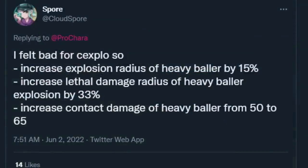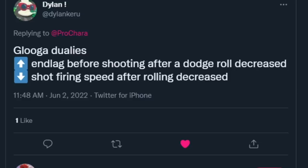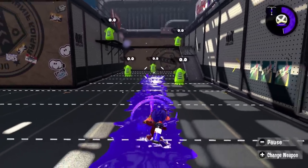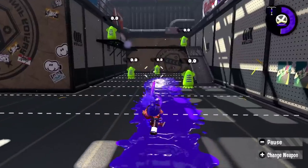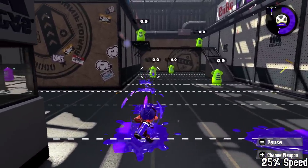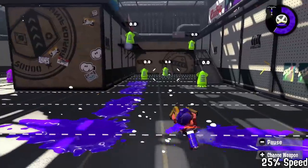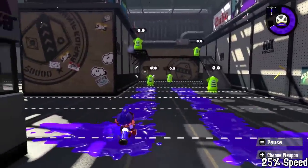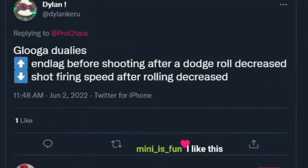Glooga Dualies: lag before shooting after a dodge roll — shot firing speed after rolling decreased. Basically, after you roll it takes a decent bit of time before you start shooting and they want that reduced. After testing I think that's actually really fair, but I don't think it needs a fire rate reduction — maybe by one frame if they make it shoot faster sooner. This is part of why it's good to ask people who actually main a weapon, because I would have never thought about that problem.